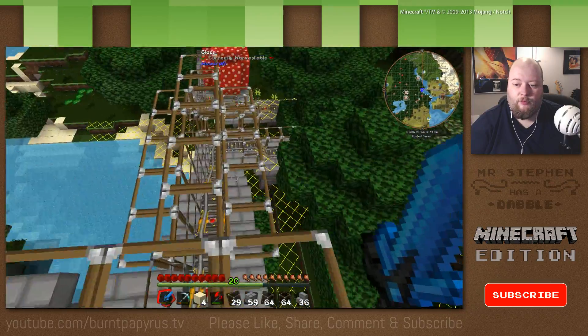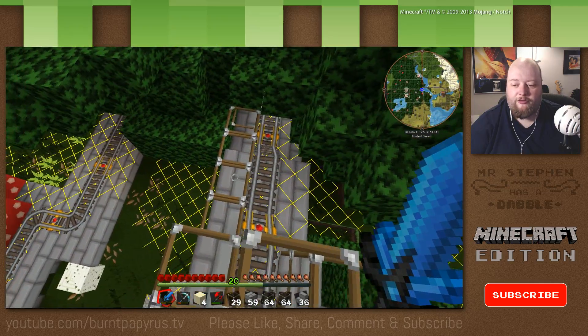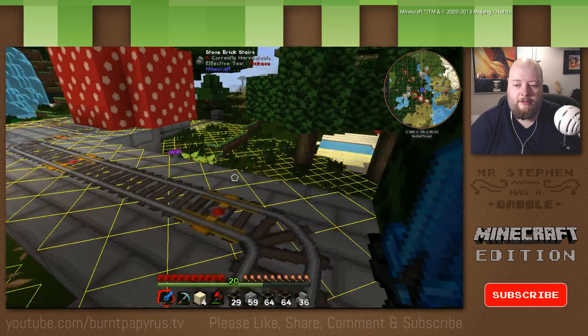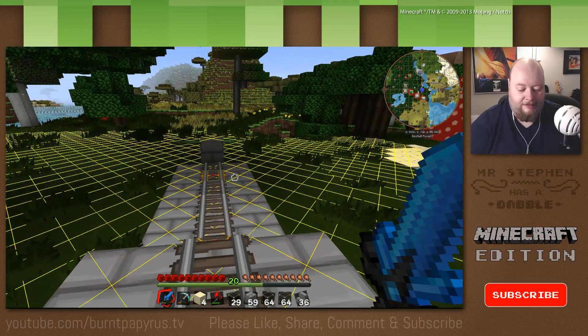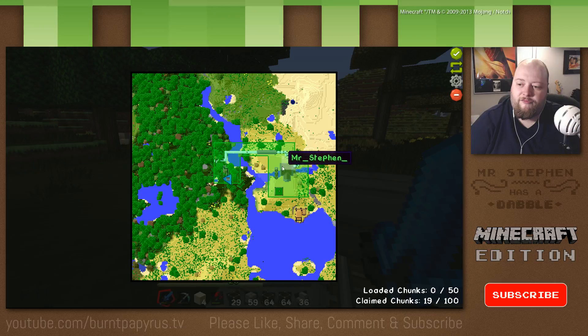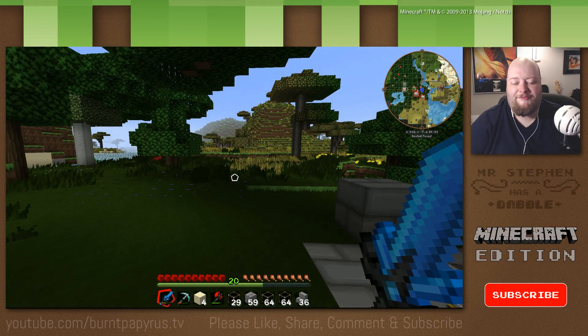The idea is you'll come all the way down here — right now I'm on the roof, but you'll be on the track like this — all the way around, all nice and safe. That's the idea. The other thing I've done is, if I go into the chunks, you'll see I've claimed the chunks around this area so that people can't come in and steal stuff.